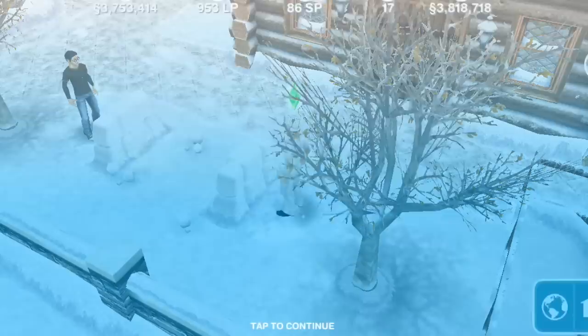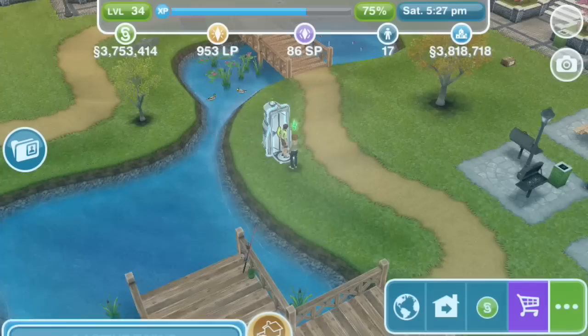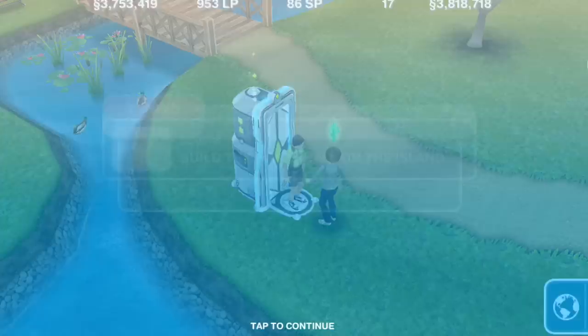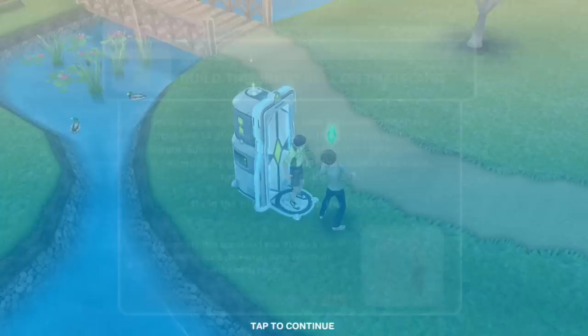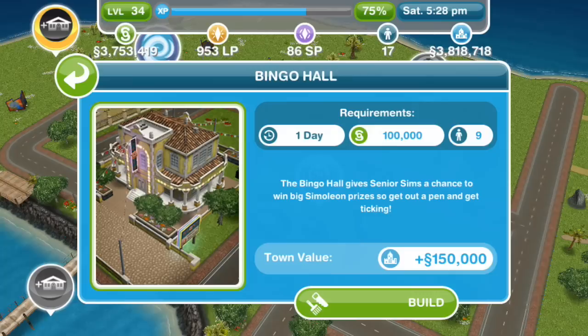Talk to the senior — it's probably time to go check up on your Sim's future self. Build the bingo hall on the island. Senior Sims of the future are bored because they have nowhere to play bingo. Let's fix this problem and give senior Sims somewhere fun to spend their time while surrounded by wild jungle cats. Build the bingo hall on the island. Note that for some buildings you can build them in advance of quests, but for the bingo hall you cannot — it's the one with S1. For us it'll take a day, cost 100,000 Simoleons, requires nine Sims in town, and adds 150,000 Simoleons to town value.